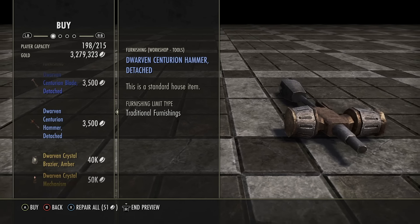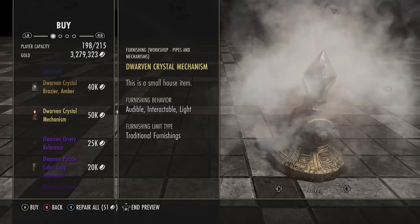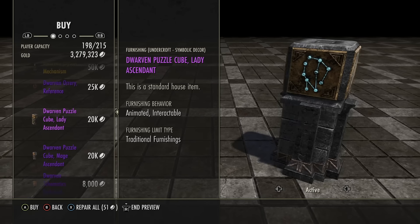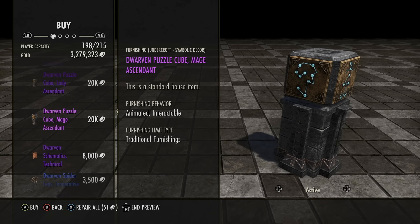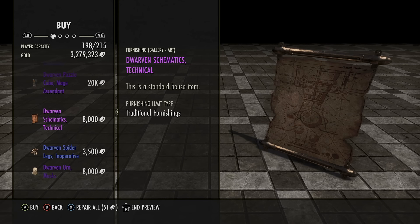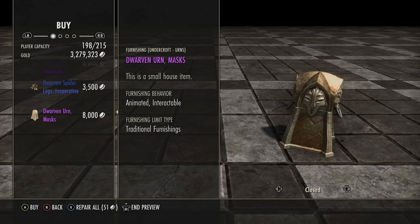Now, the reason we talk about these bad boys is for a couple reasons. This is the Luxury Furnishing Vendor. You may want to do one of two things at the Luxury Furnishing Vendor. You may want to throw some of these items in your house, and if that's you, then beauty's in the eye of the beholder — I can only guide you and show you what's on screen. But if you're looking to resell some of these items, that's where it could become a little bit interesting. And these items, as you can see, have a bit of a theme to them.